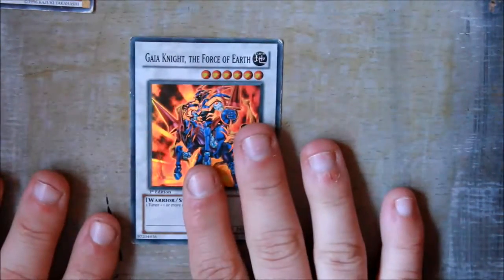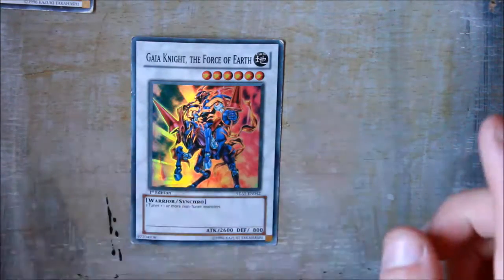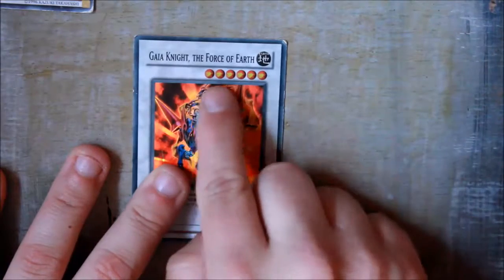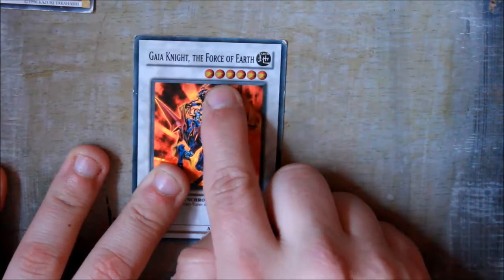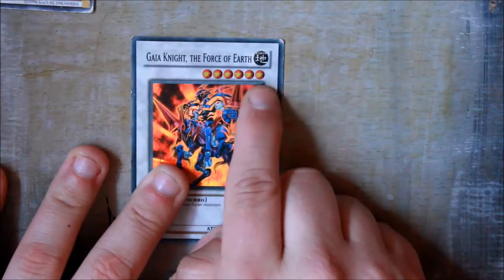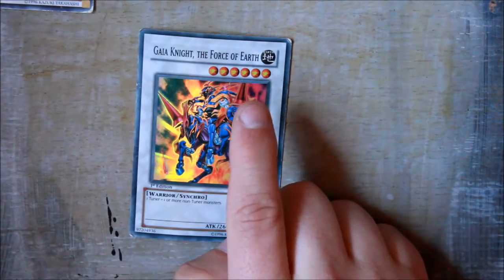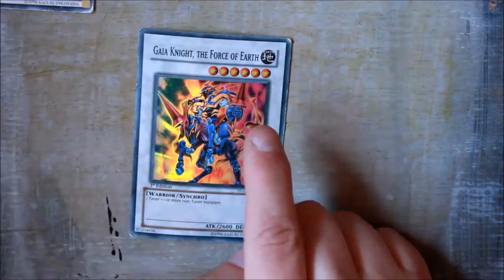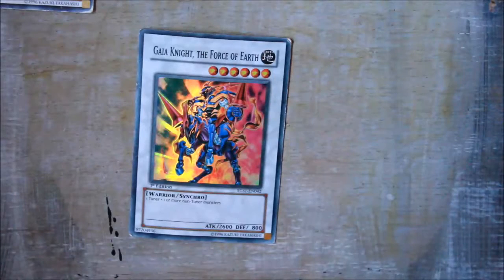How you summon this from your extra deck is pretty simple. Like on a ritual card, you add the stars up — one, two, three, four, six — so this has six stars. You want two or more monsters that add up to six.